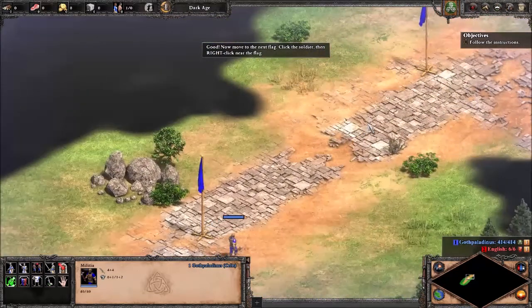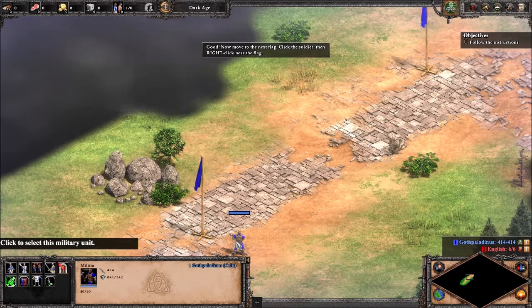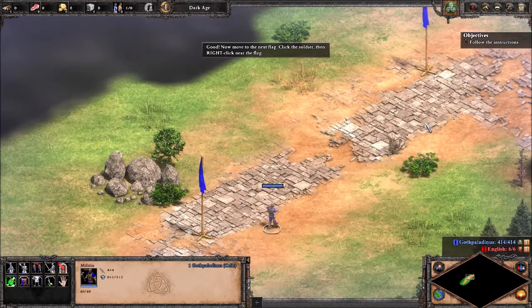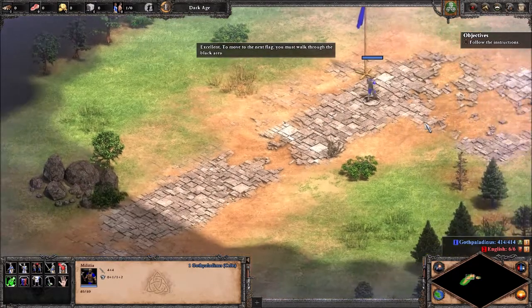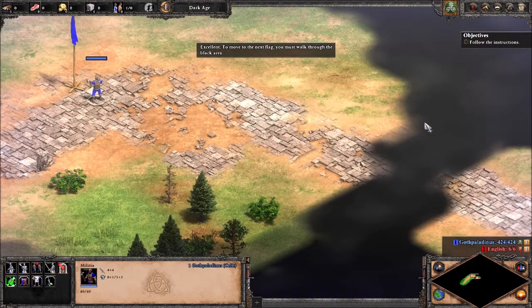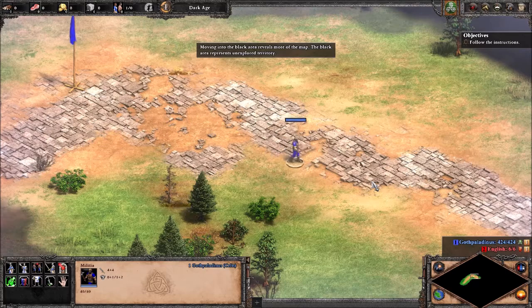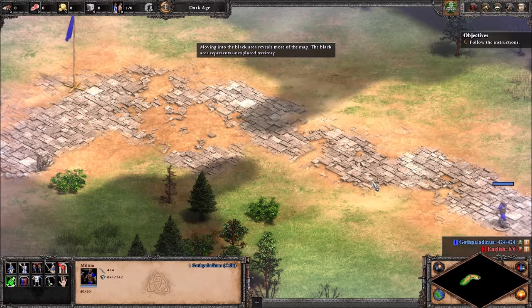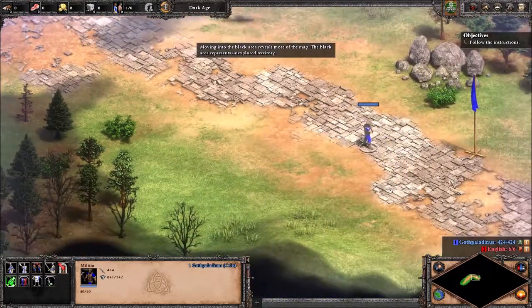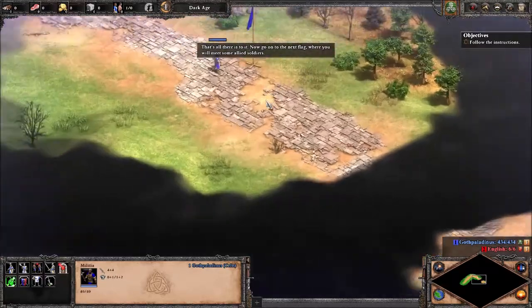Good. Now move to the next flag. Click the soldier, then right-click near the flag. Excellent. Now to move to the next flag, you must walk through the black area. Moving into the black area reveals more of the map. The black area represents unexplored territory. That's all there is to it. Now go to the next flag, where you will meet some allied soldiers.